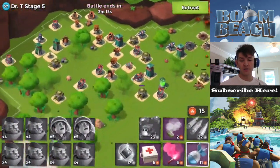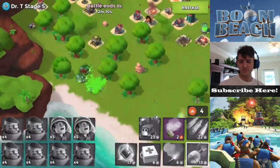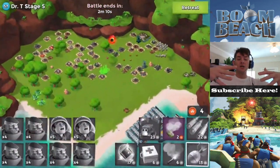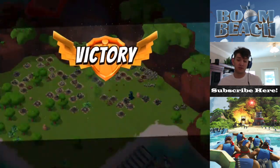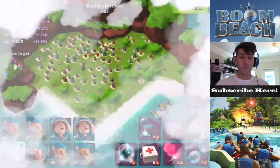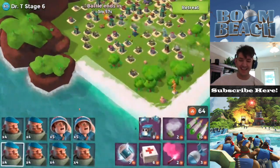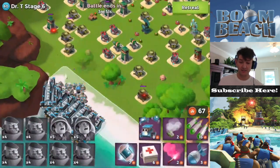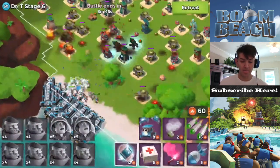That one mortar doesn't really do enough damage to hurt anything, and we took out the boom cannon in the back. Now we have free range all the way over to the right. Here's the trick: if you're gonna use critters and using Grenaders, make sure to drop the critters where your troops are and let them naturally spread to the HQ or whatever building you're dropping them on. That way your Grenaders won't blow them up - you don't want them to blow up your own troops.